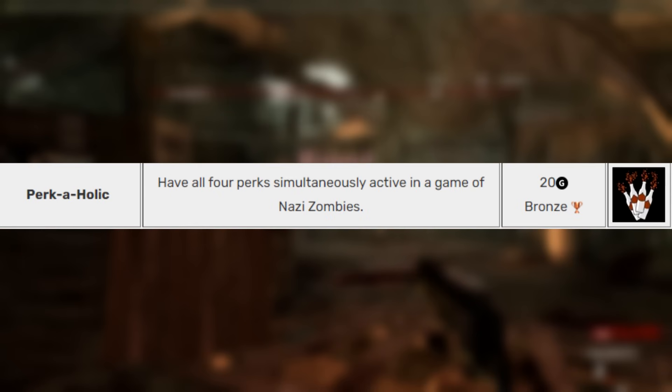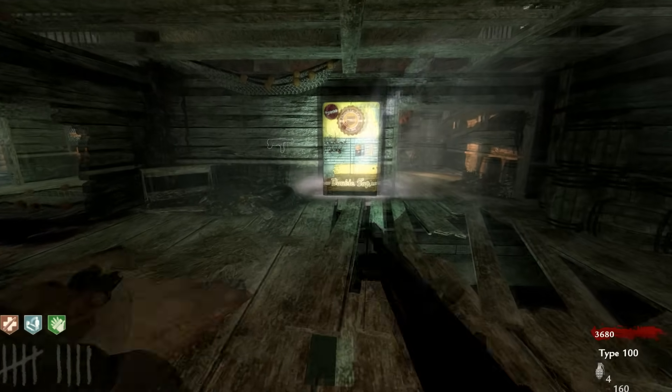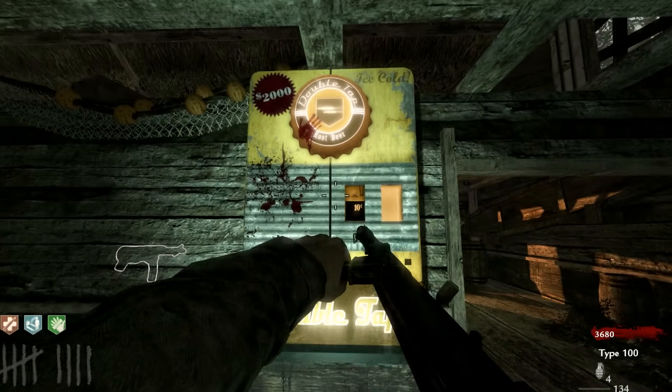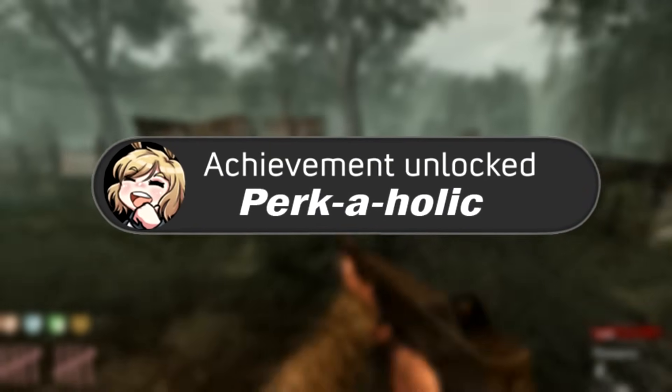So as I start up a new game, I thought the next one we should go for is Perkaholic: Have all four perks simultaneously active in a game of Nazi Zombies. This is one of the more easier ones to get — all you have to do is just play the game. And by the end of round 10, I was successfully able to grab all four perks and collect this achievement.